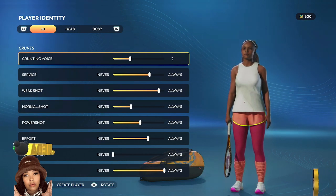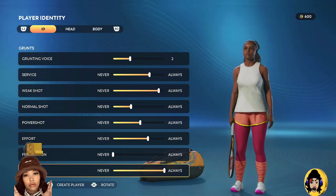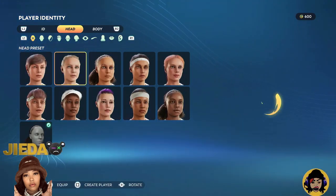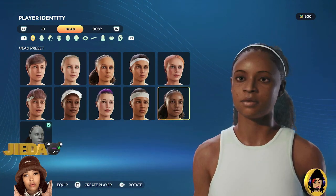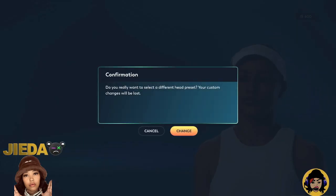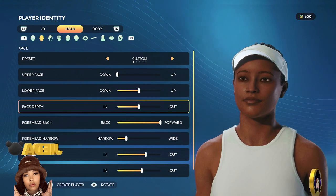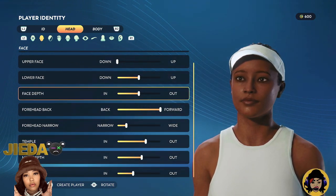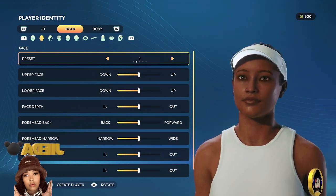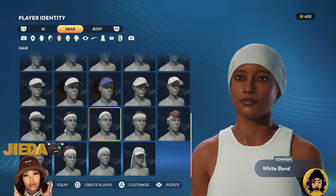We're going to do right-handed — I'm right-handed in real life. For behavioral style, we can do normal. We're back looking at options — I think I'm going to rock the advisor. Yeah, we're going to do that. I'm not going to spend too much time going through all the customization options right now.